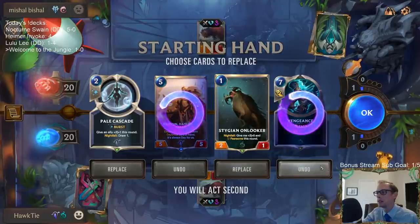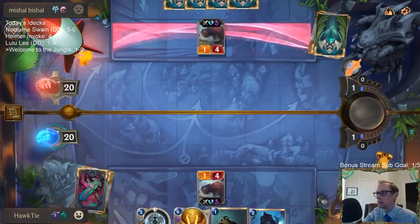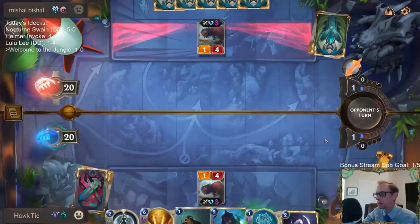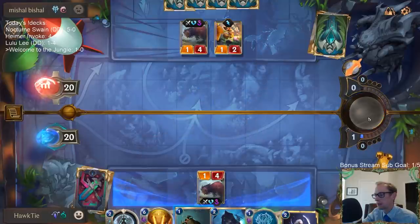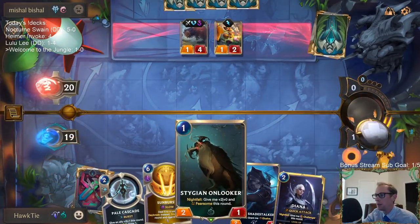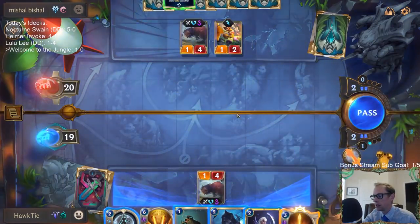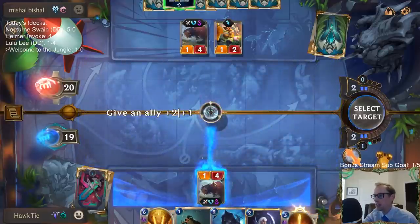We have Stygian Onlooker and Pale Cascade — we got like a night and day deck it looks like. I want the Stygian Onlooker to be a four-one. I guess to make it a four-one I could just cast Pale Cascade.